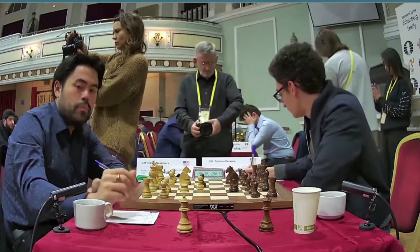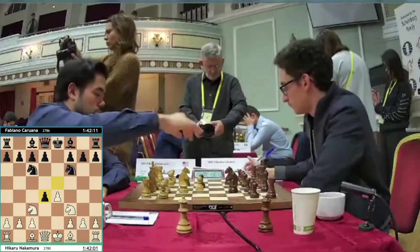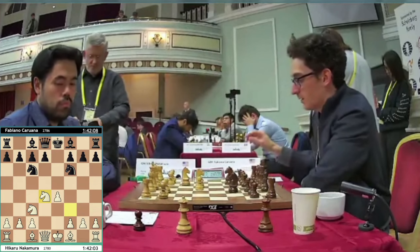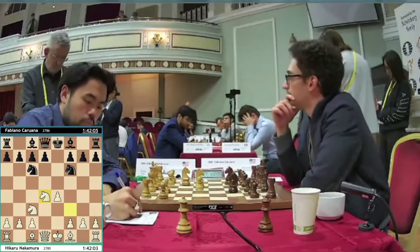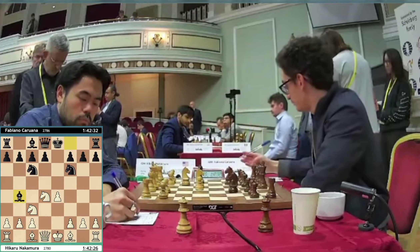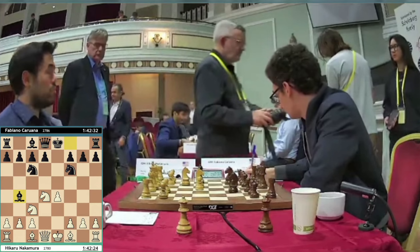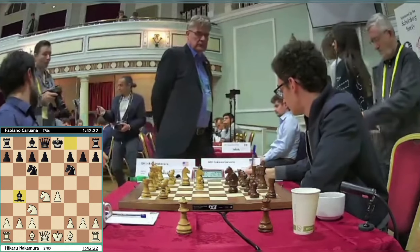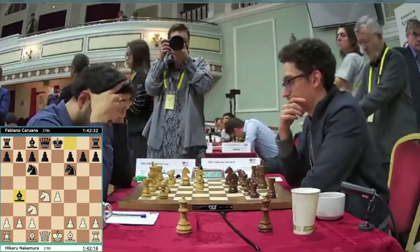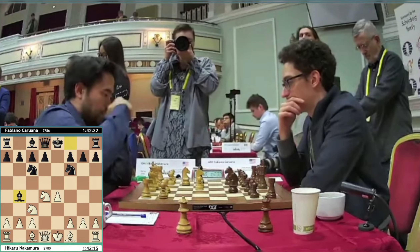Nakamura brings out his other knight, not allowing any main lines — it's the Four Knights variation, the Four Knights Game, and after this pawn push in the center it becomes the Four Knights Scotch. Known as a very solid, whisper it quietly, drawish line that Nakamura is employing here. It does have a touch of venom though, maybe not at this level in recent times — lots of forcing variations.